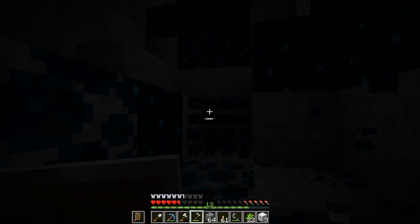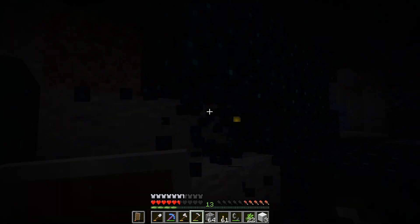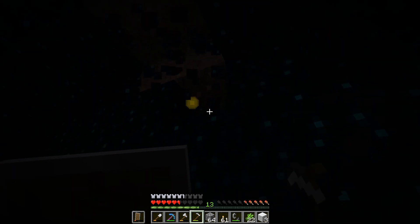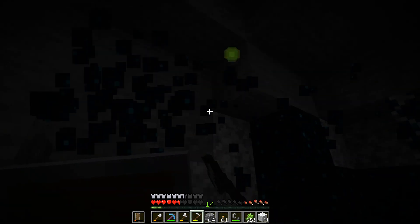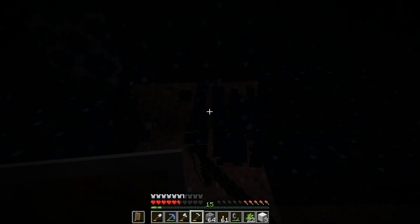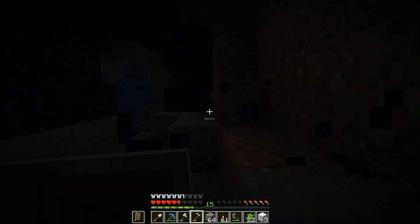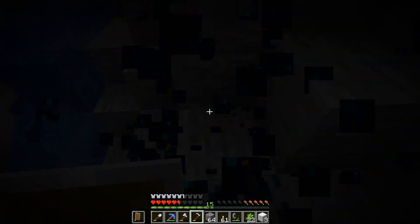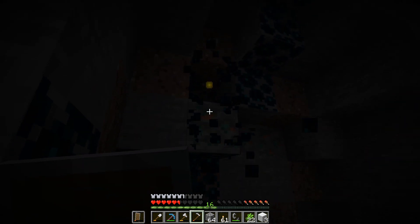Change of plans. I couldn't exactly find many mobs, so I've realized something — you can actually instamine the Skulk with hoes. Luckily for me, they also give quite a lot of XP early game. Just look at that. We're getting so much. So, I'm gonna keep venturing down this cave, and hopefully gather enough XP for my enchanting endeavors.